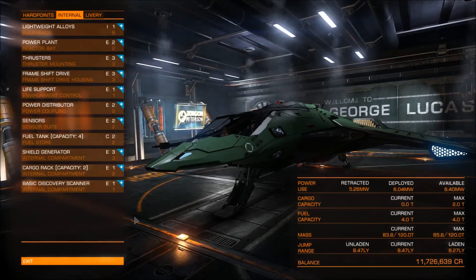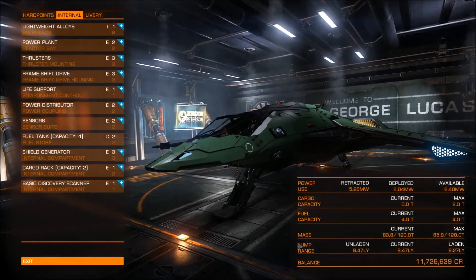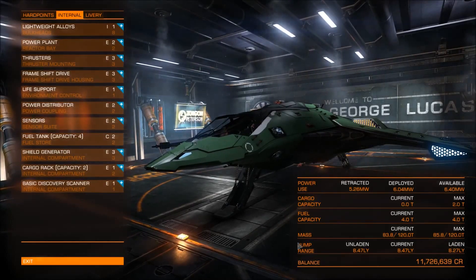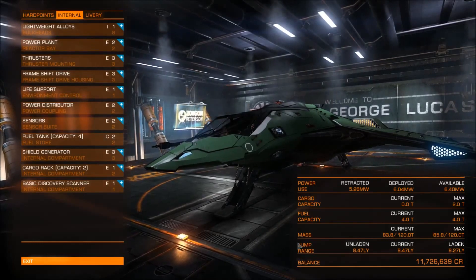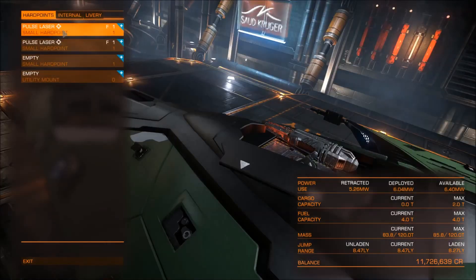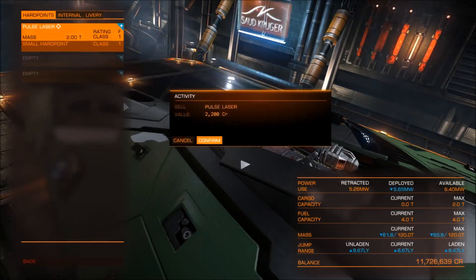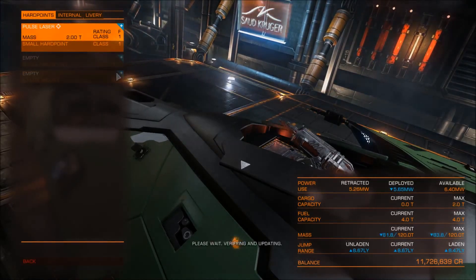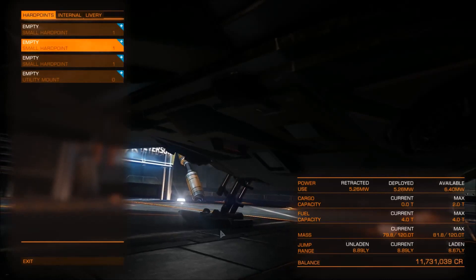Because the Eagle starts with a nice jump range, it can perform excellently as a starting exploration ship. You could increase this jump range by removing the shield generator, but I wouldn't recommend it if you are new to the game. First get familiar with the ship and how it moves, and later if you still want to remove the shield generator, then by all means go ahead. You should remove the weapons if you want to increase the jump range — if we sell them both, this increases our jump range to 8.89 light years and 8.67 light years laden. That's a really nice range; it's not a big difference from having the pulse lasers.